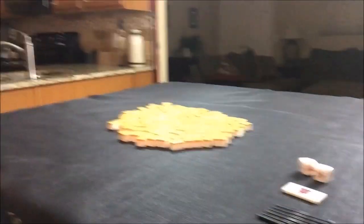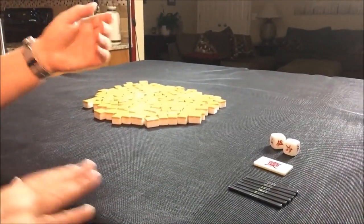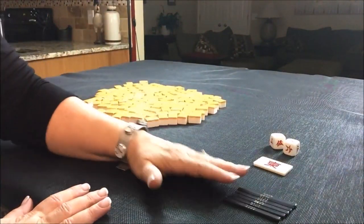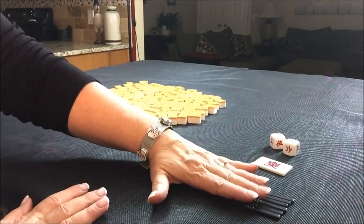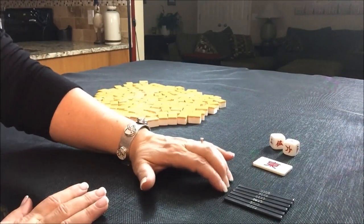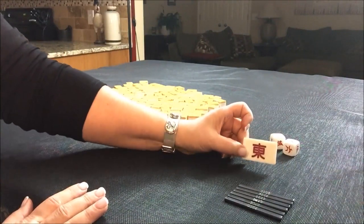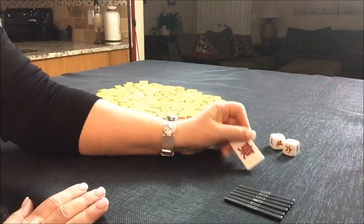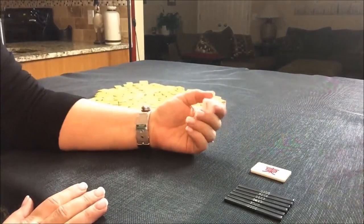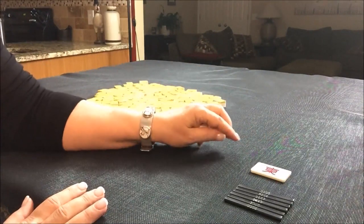Let's do some random pulls. I have all my tiles out and they've been mixed. I have six markers that I'm going to use just to mark the random pulls. We're going to try to do six in 15 minutes. I have a wind of the round indicator, also called the Haunton indicator. We'll do east and south. I'm going to roll the dice to randomize which seat we're seated in just to keep the variables fresh.